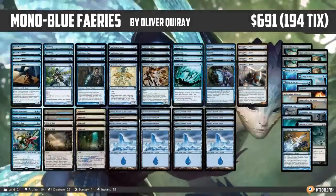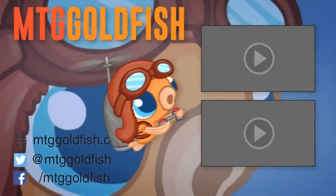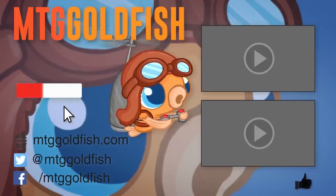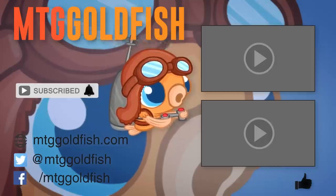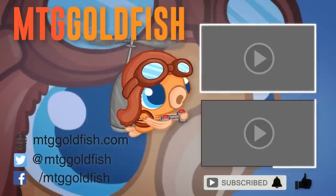And that is Mono Blue Faeries for Modern, and that has been our Instant Deck Tech for today. Thank you so much for watching, I hope you enjoyed the video, and I will talk to you soon. If you enjoyed it, help us out by clicking that like button below, click that subscribe button, and hit the bell icon to get alerts whenever we have new videos. Check out some of our other sweet videos as well.